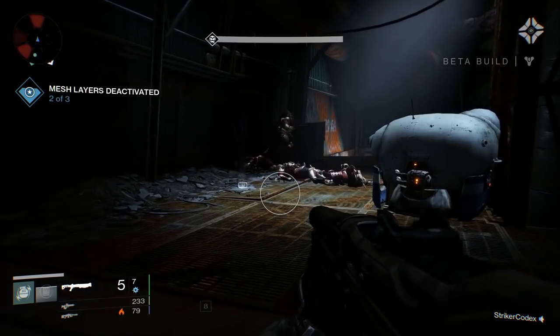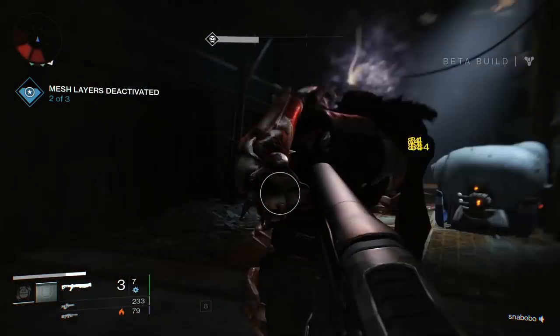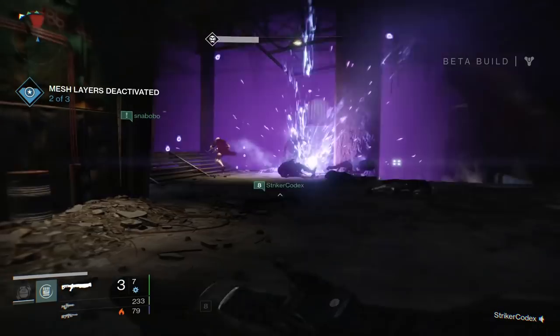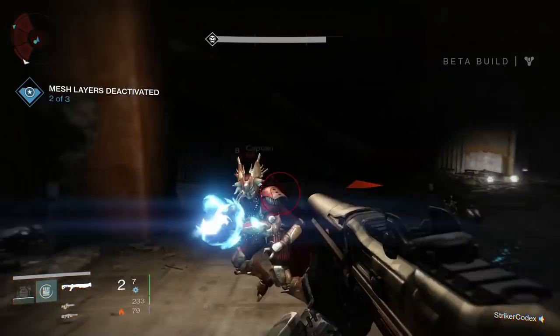It's also important to know that if an enemy has an active shield, you cannot hit them with headshots until it is removed. If you attack an enemy — let's say the Fallen Captain — with a weapon that isn't their weakness, it will deal normal damage. So if I start pummeling a captain with a solar damage weapon and the captain has a blue shield, nothing special is going to happen damage-wise.